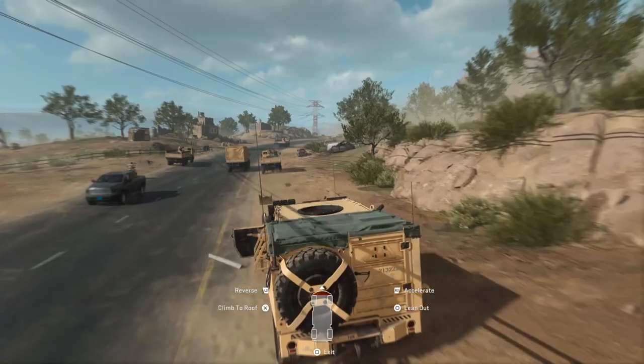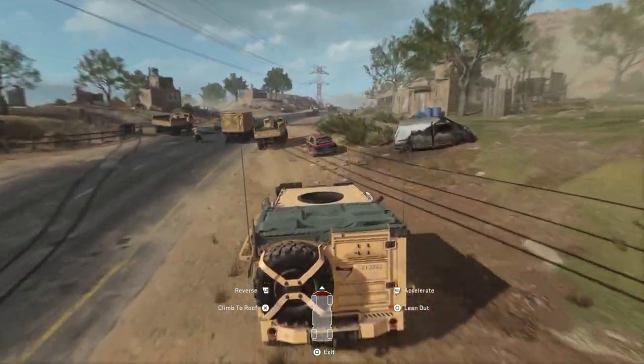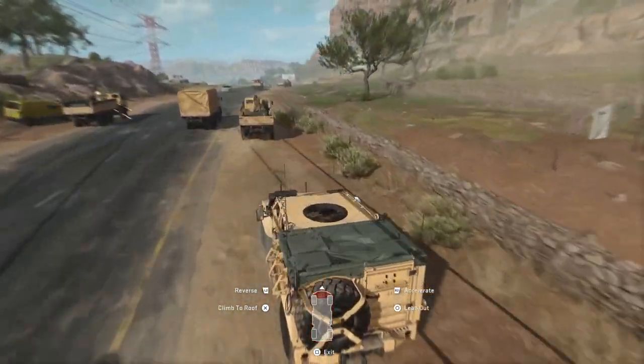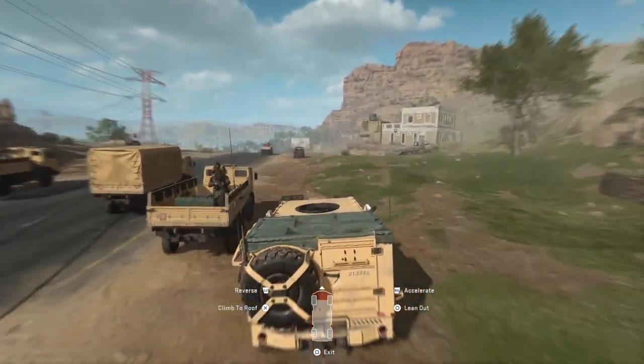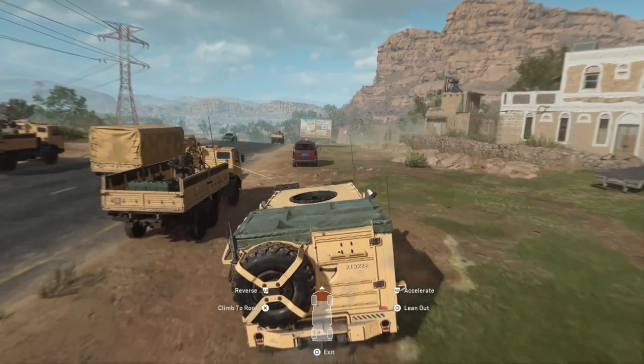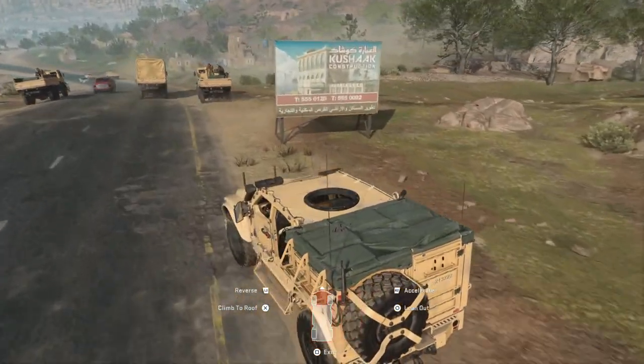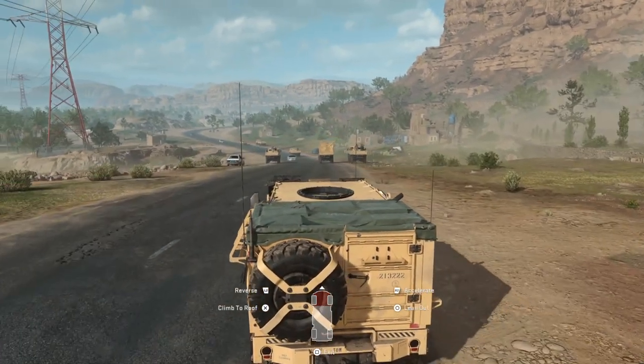Over here on the side we've got another civil car you can get in. They're all dotted around the map, but make sure you get in those five particular vehicles. Here is another van you can jump in — and that's all five vehicles. Thank you for tuning in, stay tuned for more, and I'll see you all soon. Adios.